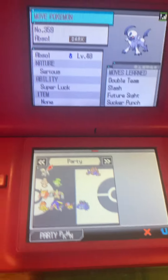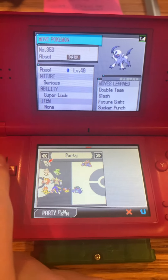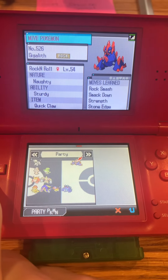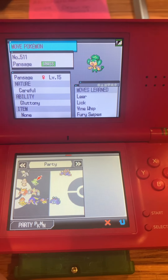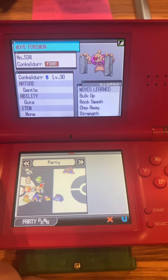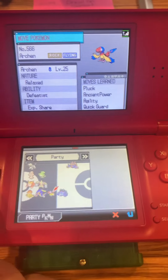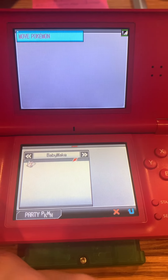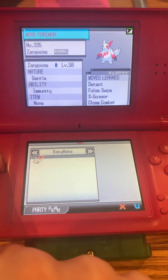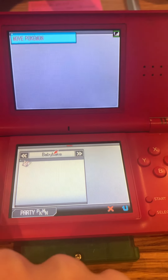Oh shoot, sorry about that. I dropped my stylus but I managed to find it. So let's see here. We've got the Party box. We've got an Absol, Gigalith, Pansage, Behem, Armanitan, Conkeldur, Scrafty, Electros, Archen, Seismetode. Interesting. Babymake. Detect, False Swipe, X-Scissor, Close Combat. Interesting.